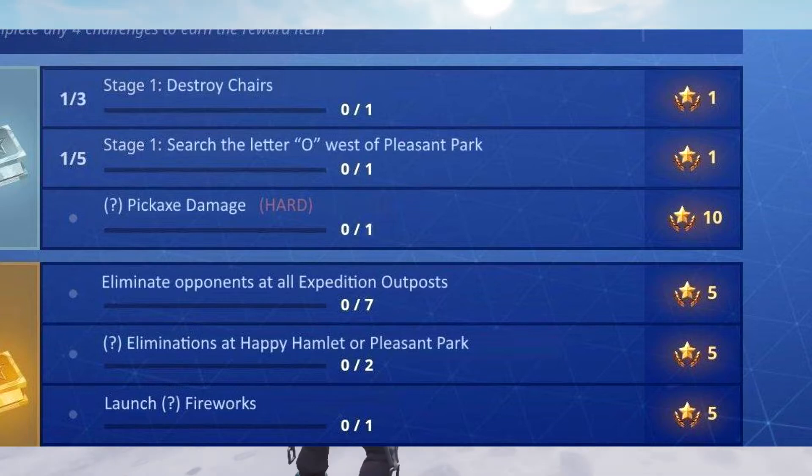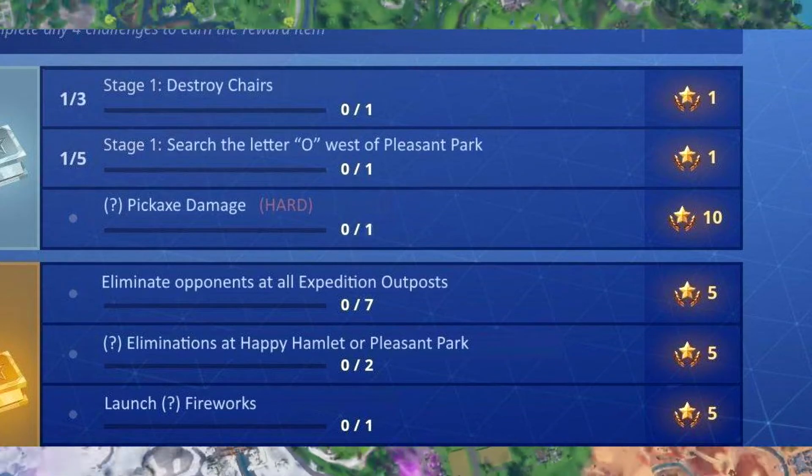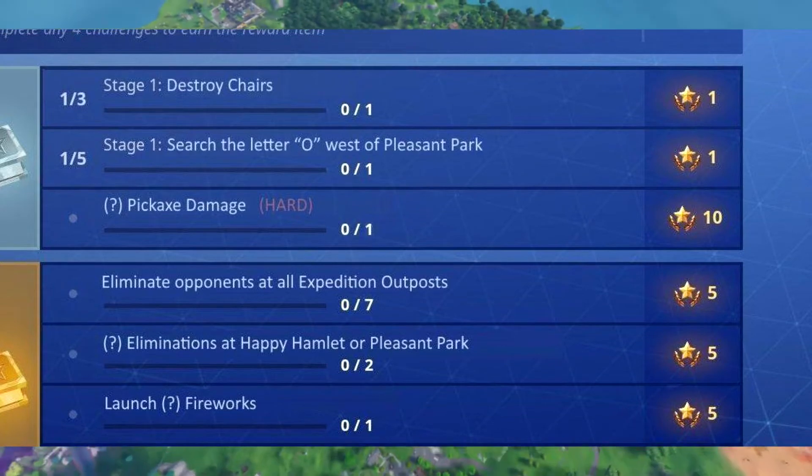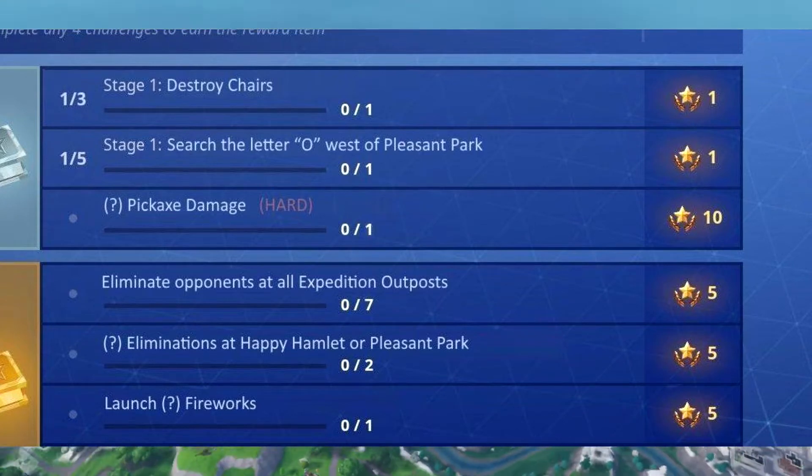Stage 1 is to draw the letter O. Stage 2 is to search the letter O west of Prison Park, and that's going to be worth one star. Another one is a harder challenge because you need to deal X amount of damage, and it's worth 10 stars.